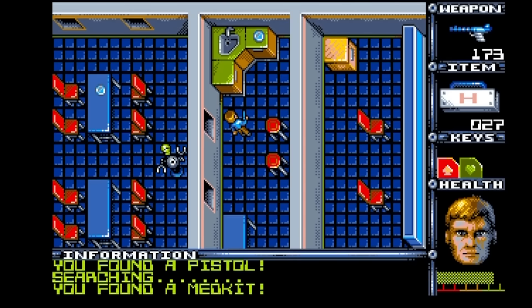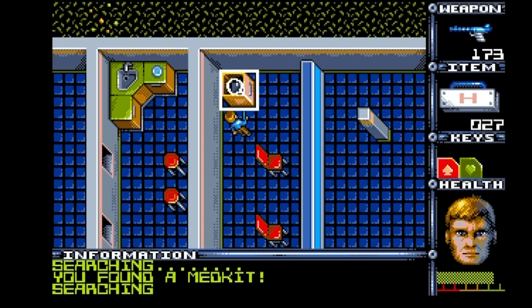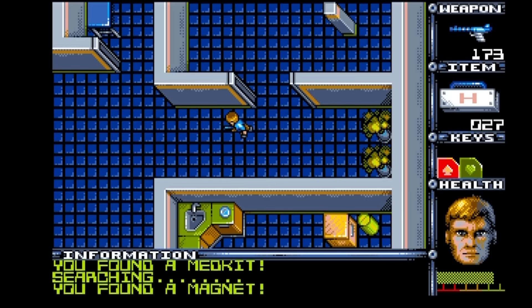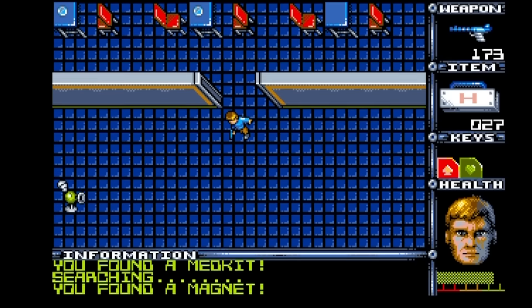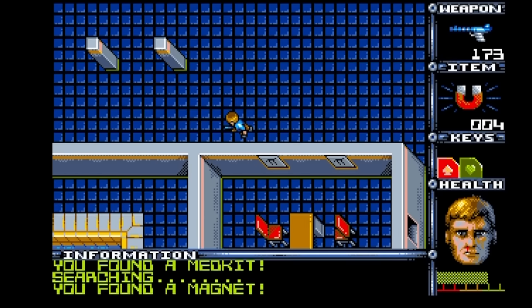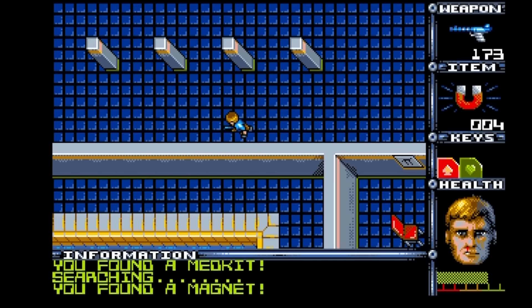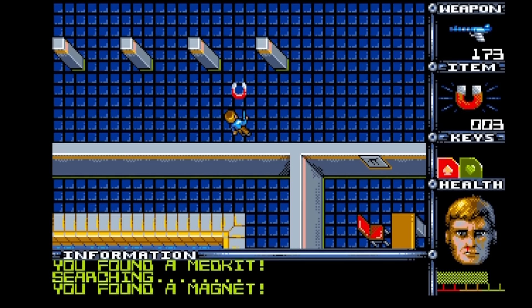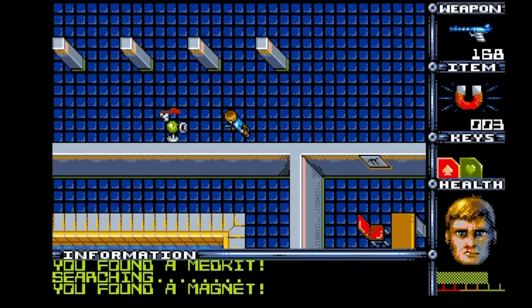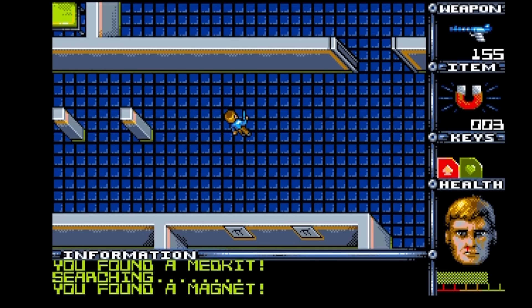I happen to know there's another med kit in there, and I've got a magnet in here. I want to show you how to use the magnet. Push space to use it and then select any location next to you where you want to lay it. You can pick it back up just by walking over it. Ideally, place it in the path of a robot — that robot is now completely incapacitated. It's better to use the magnet in a confined space, and best to use it on really powerful robots.